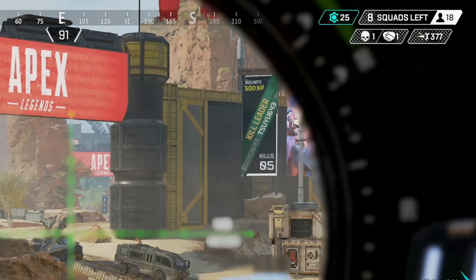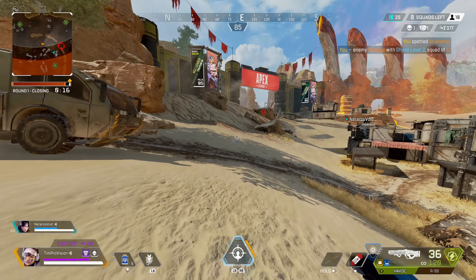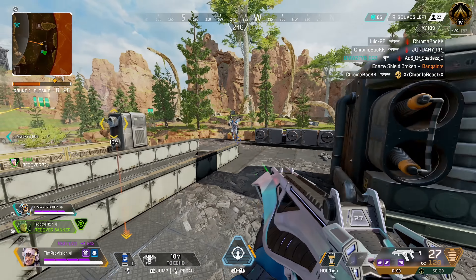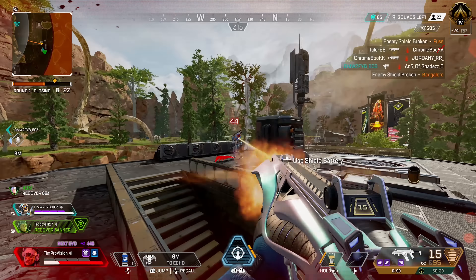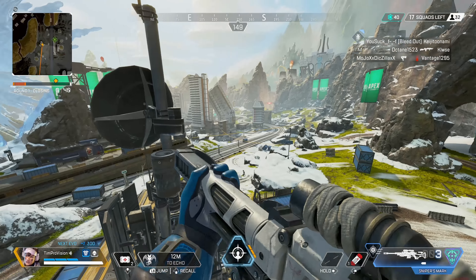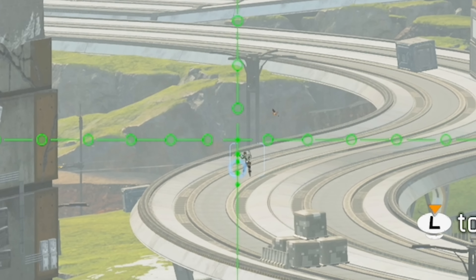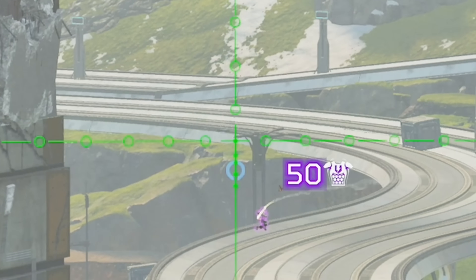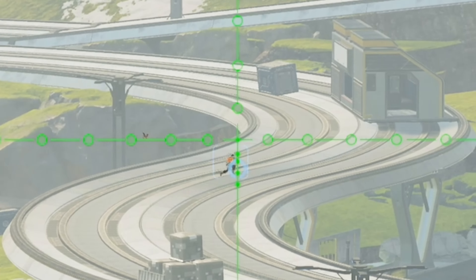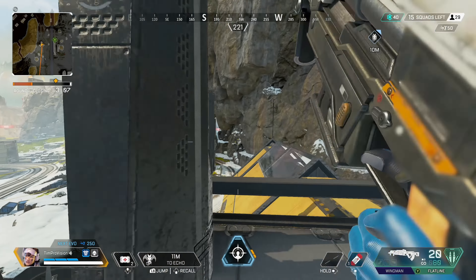You can also ping the specific legend you are looking at to tell your team their shield rarity. In addition to the information gathering, on any 3x or greater optic — including the 2-4x and her ultimate — you will get a small blue dot in the middle of your reticle which helps you track and lead enemies. This acts as a bullet drop indicator; the further away the enemy is, the more the blue dot will move down the scope to compensate.